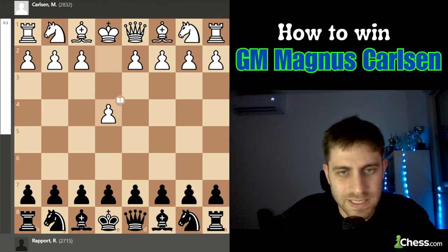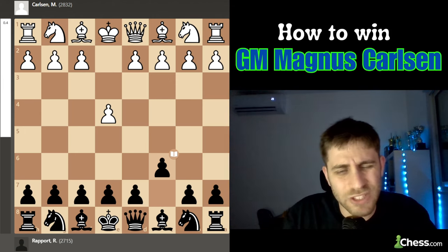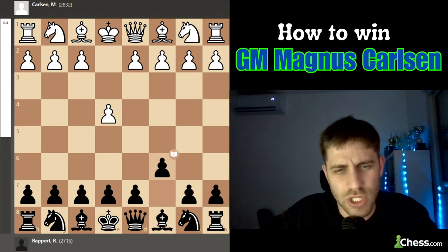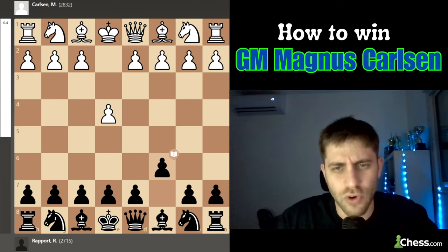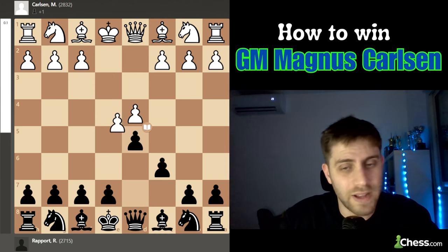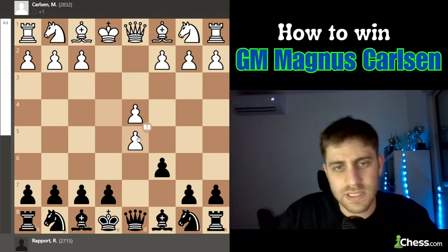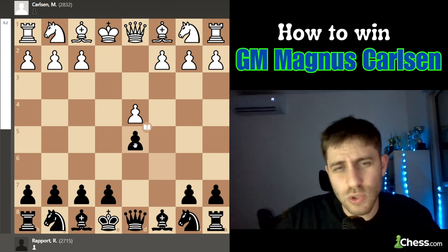Magnus played e4 and Richard Rapport responded with c6 — the Caro-Kann. Rapport could have played c5, e5, or e6, but he chose c6. After d4, d5, the exchange variation follows: e takes d5. Then knight c3, knight d2, e5 — but Magnus takes the pawn — c takes d5, and now he plays bishop to d3.